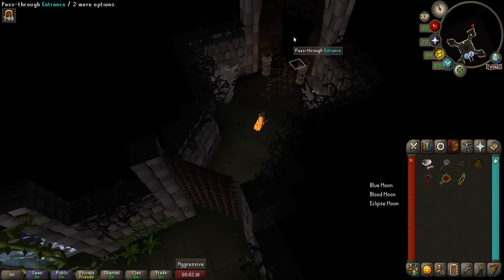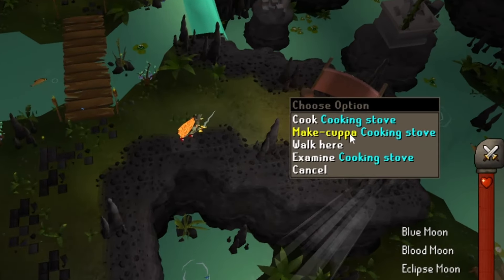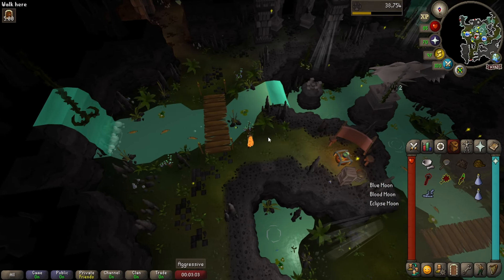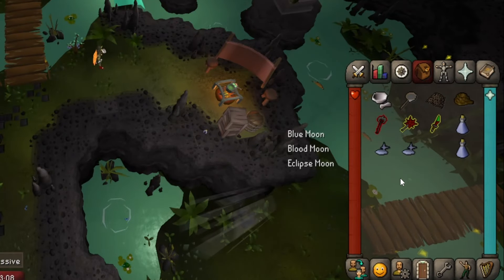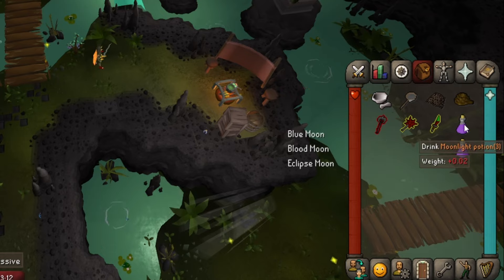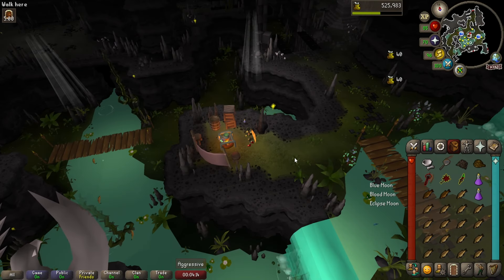Now let's do one full cycle with all the bosses' attack styles and mechanics. Make sure you have all your cooking and fishing tools and navigate to the northeastern camp. Once there, don't forget to refresh your run energy — take the herbal supplies from the crates, two of these vials are enough. Collect moonlight grubs from the grubby sapling and crush them using your pestle and mortar, then use the moonlight paste on your vials to create the moonlight potion. This potion provides a huge boost to your combat stats and restores prayer points as well. Move on to the fishing spot, fill your inventory with fish and cook them.